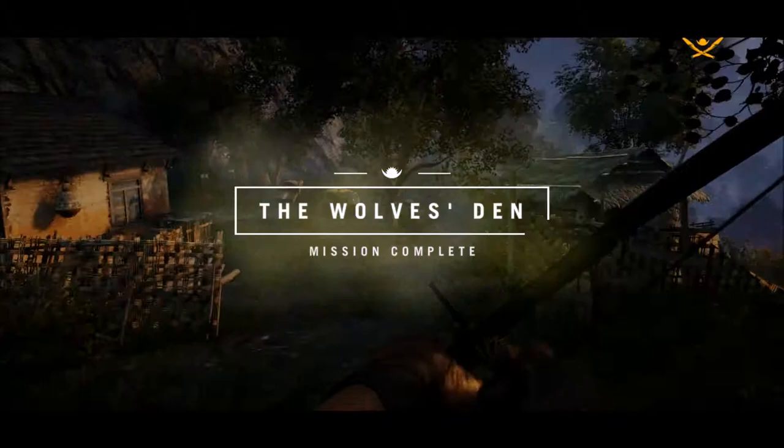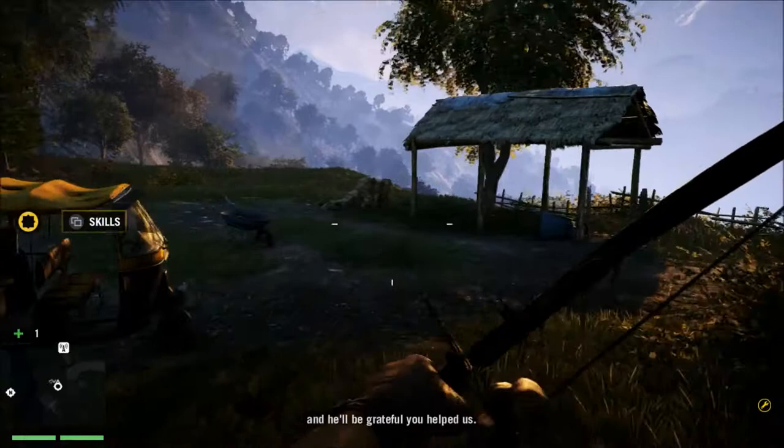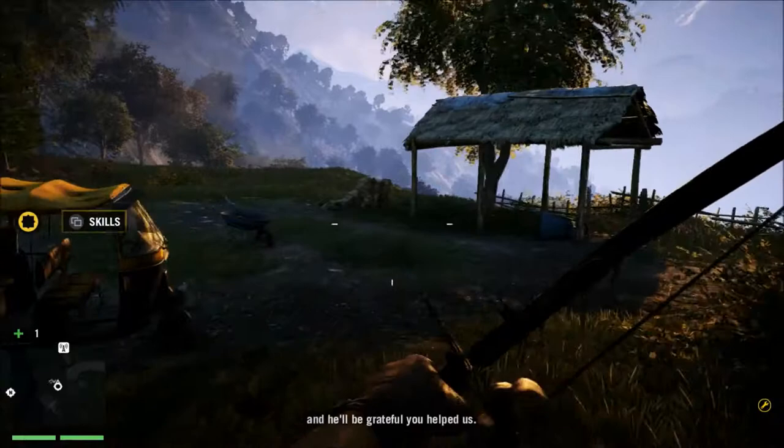Alright guys, we got the Wolf's Den mission complete, so we'll probably stop this video here. You'd be grateful you helped us — Longinus, you said? Yes, he's a weapon dealer and a priest, if you can believe that. Longinus is a little crazy but if you want guns, he's the man you should see. I'll update your map. Alright, so that's that.